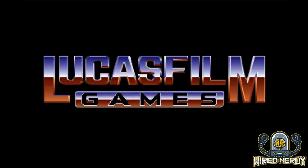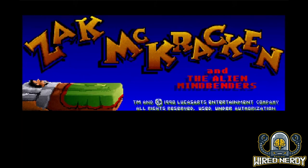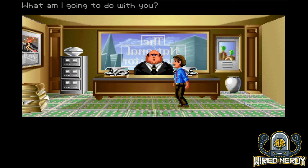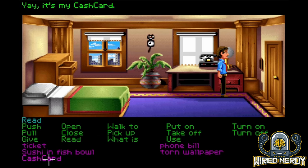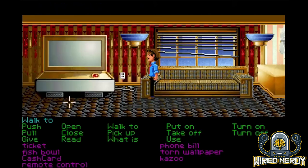Let's get into the plot. Zach McKracken is a tabloid reporter with a nose for the strange and a wardrobe straight out of the 80s, who discovers a conspiracy involving aliens planning to dumb down humanity using a mind-bending machine. With the help of his friends Annie, Melissa, and Leslie, Zach embarks on a globe-trotting quest to unravel the extraterrestrial plot before it's too late — it's like Indiana Jones meets The X-Files, but with more questionable fashion choices. The game is weird, but in a really good way. You're going to read dialogue that's very funny, meet some outlandish characters, and that's what sets this game apart — it really goes deep in the weird on the storyline, and it is well worth it.